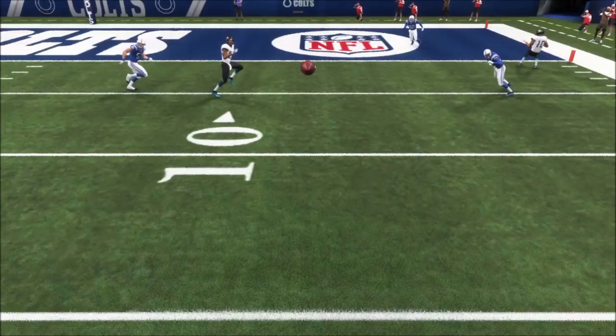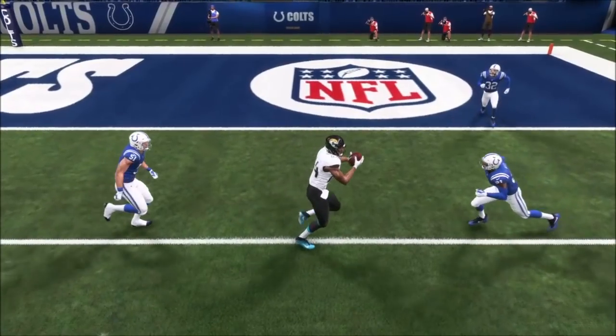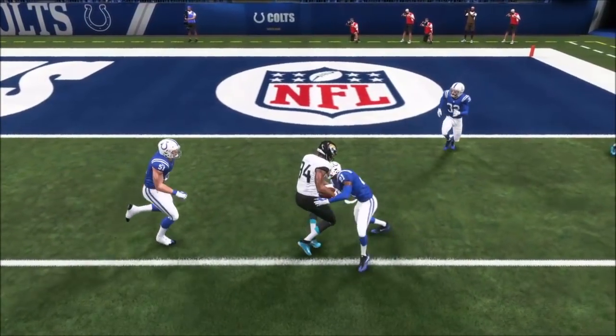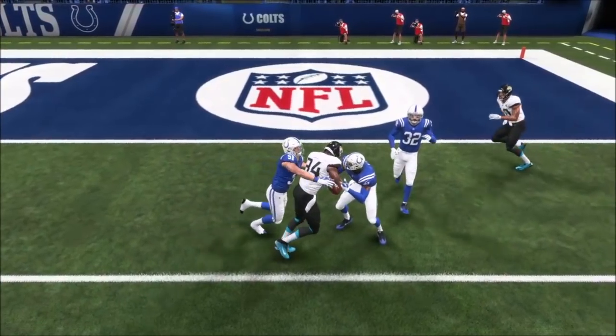The impact is a big issue with this too. You see a scenario here where the AI is throwing to a receiver — I have a corner in position to make a tackle, but there's no impact because an animation has to start first. On a smaller level, the gang tackles are broken here too.